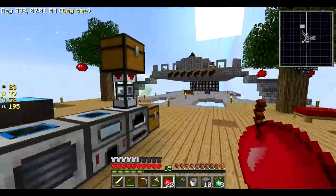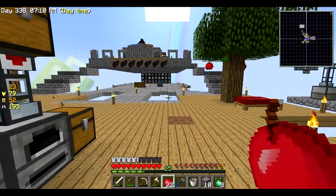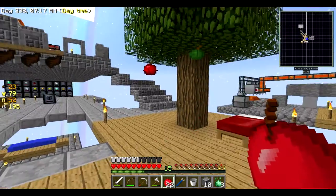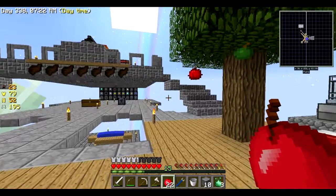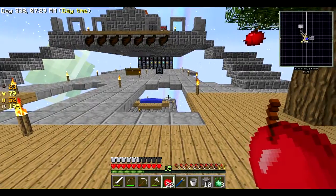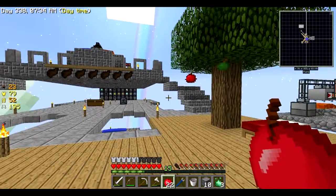Somebody commented that I should set the cobblestone input up automatically, so that's what I've done. I've got an igneous extruder making cobblestone, and as the crucibles need it, the cobblestone goes up and into the crucibles. So I don't have to mess with this at all. I've also decided to move the smeltery over to the right so we can make tools there, and underneath will be the smeltery that makes ingots and blocks.